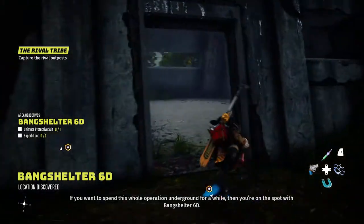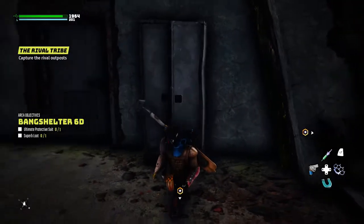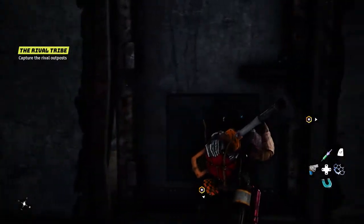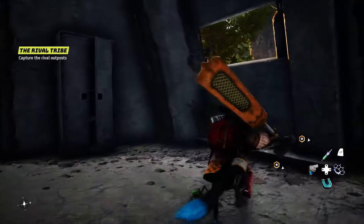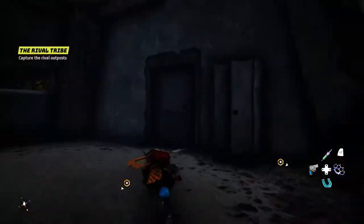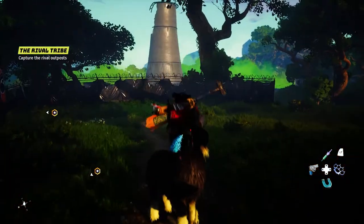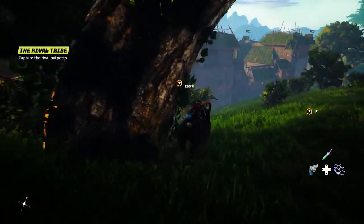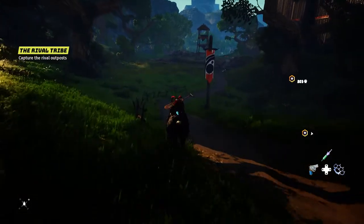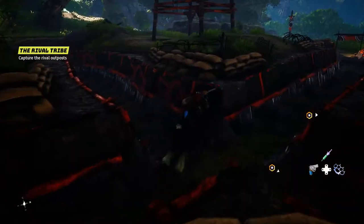What do we have here — 'Bang Shelter 6D'? Bang Shelter 16, that sounds kind of dangerous. Can I go in with my gun and just go bang bang? Has to be a way in — maybe not till later in the game. Oh yeah buddy, let's call you — what's a good name for you? Let me know in the comments. The other one's name is Gary the Gnot, but let me know what you all want to name this new mount.